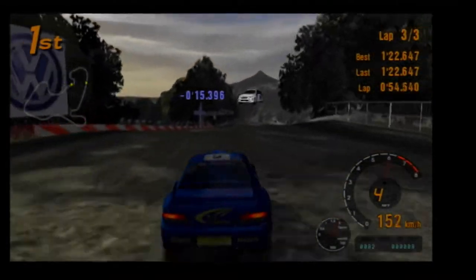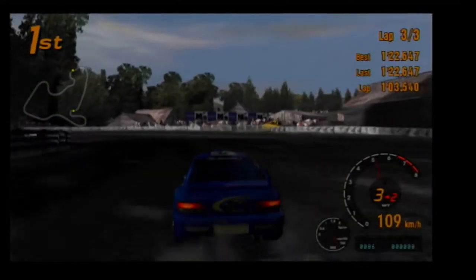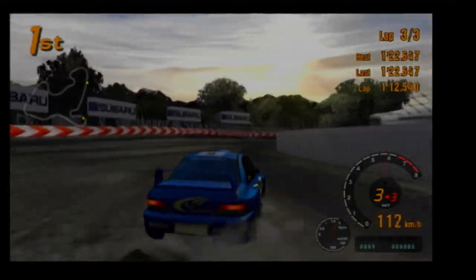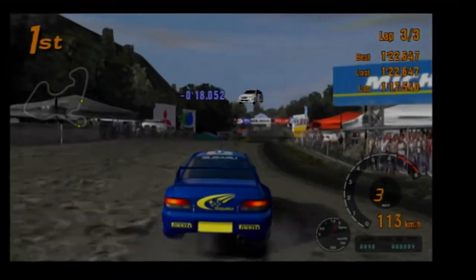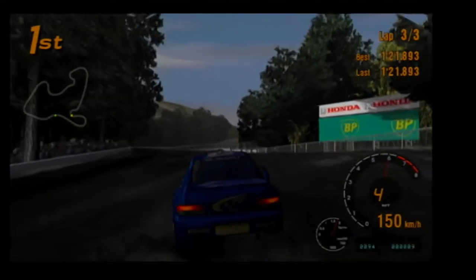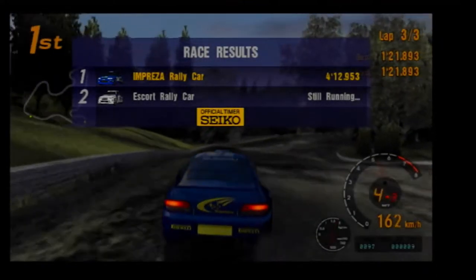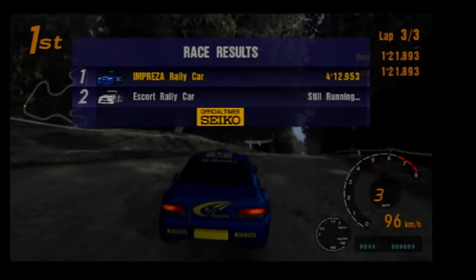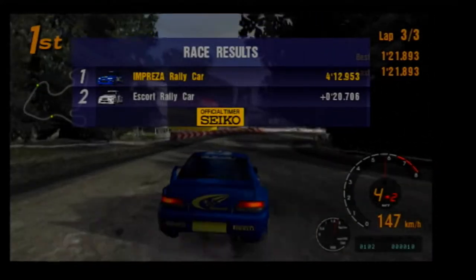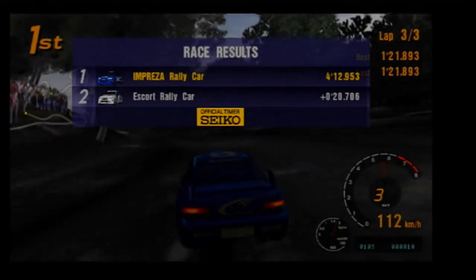The Escort is proving to be no match for the almighty Subaru - even though obviously this was not the one Colin McRae drove to the WRC win. Richard Burns effectively became the second WRC champion for Subaru, and then the third one was Petter Solberg. I win, and I just obliterated the previous lap time. That's probably about as good as I can get to a perfect run, finishing in about 4 minutes 13 seconds. The margin of victory? 20.7 seconds - that is just how much quicker and more consistent I was compared to the Escort.